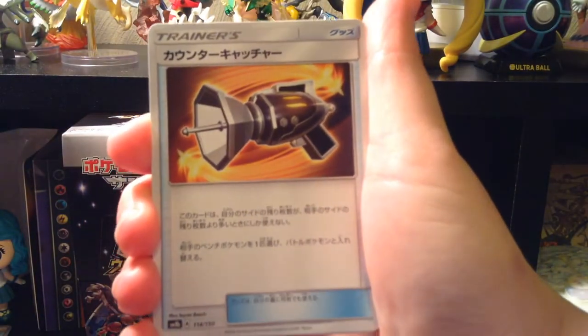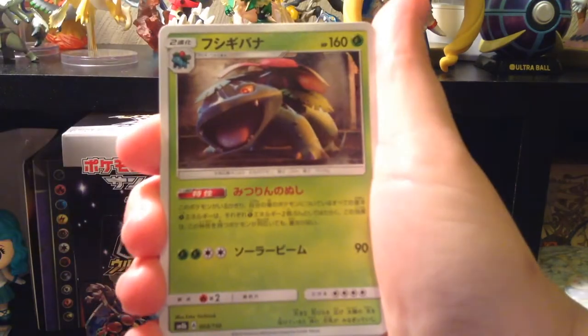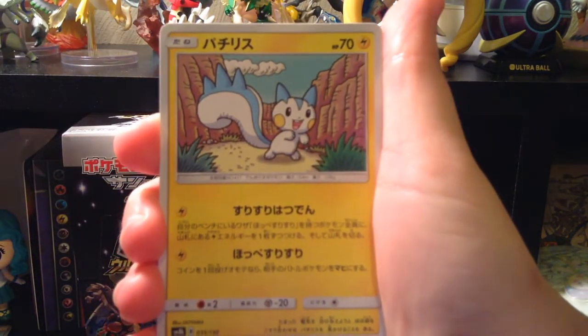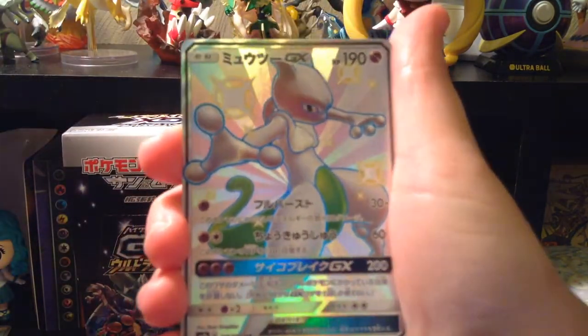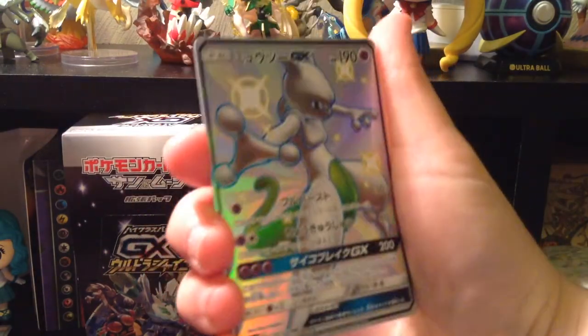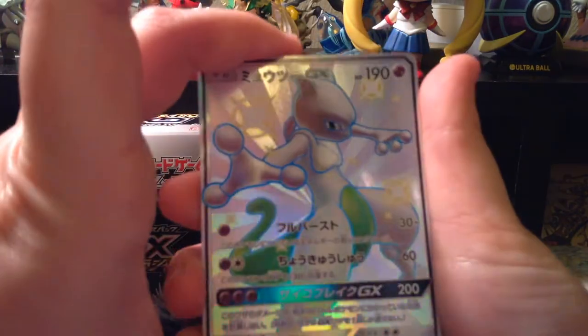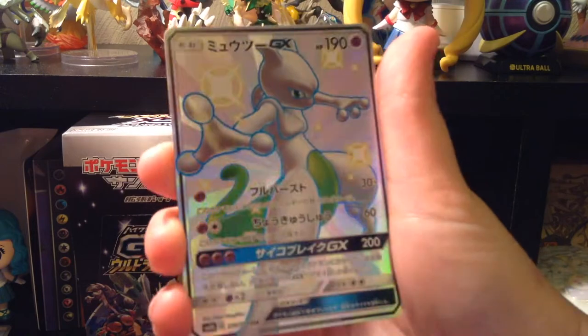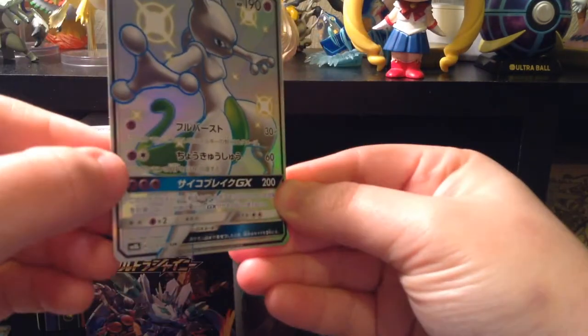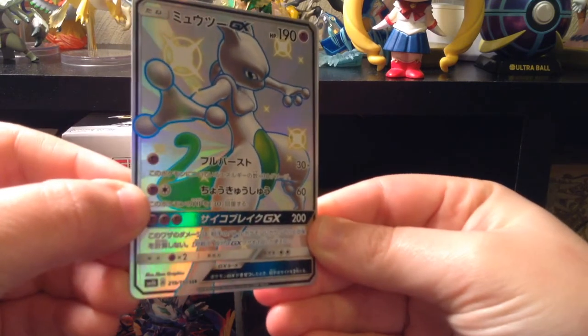Bodybuilding Dumbbells. Counter Catcher. Venusaur. Ralts. Pachirisu. Zorua. I got Shiny Mewtwo! I got Shiny Mewtwo! Oh my god! Come here! That's a beautiful card. He's beautiful! He's beautiful and green!